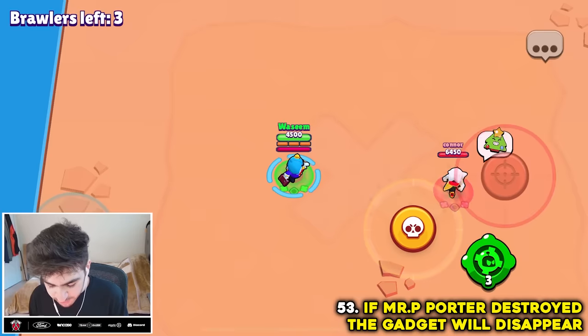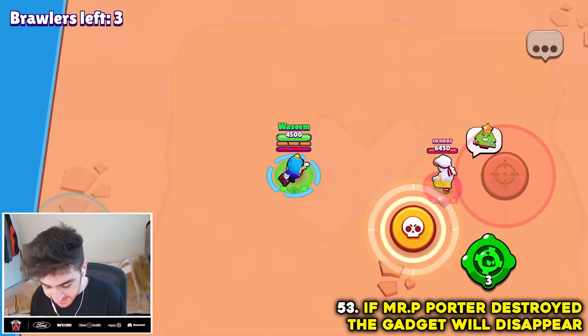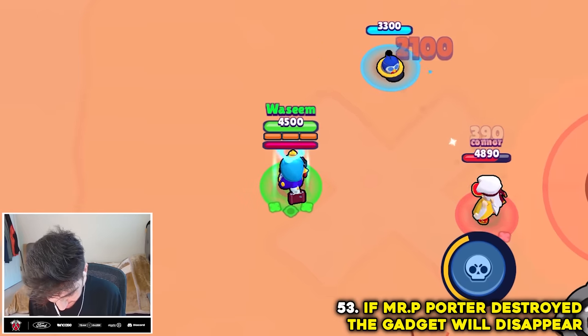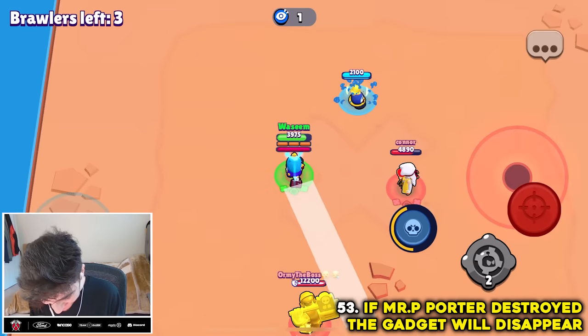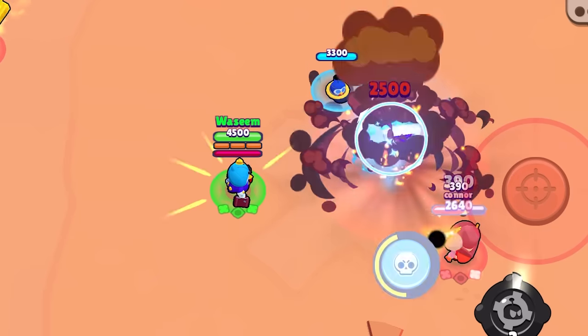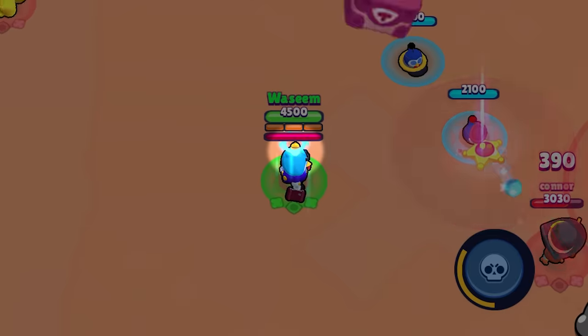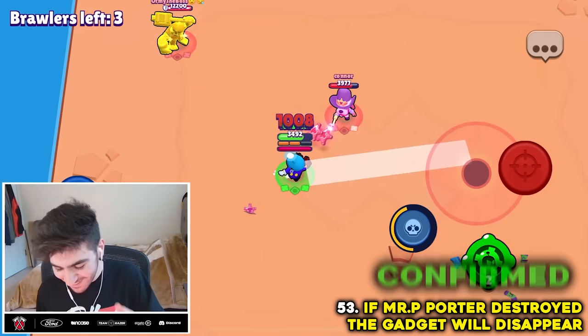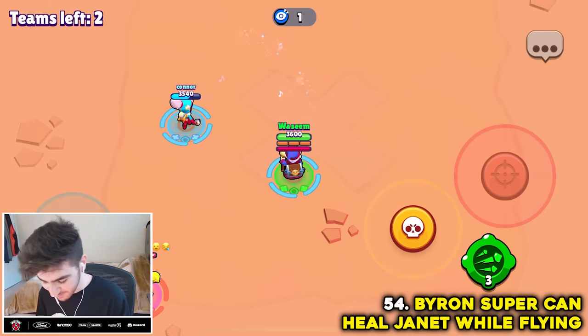The next myth is that if someone destroys your Mr. P Porter, your gadget gets canceled. I'll press my gadget, throw my super out, and kill him. My gadget's still here — myth busted. Wait — trying it one more time. It's gone! Myth actually confirmed.